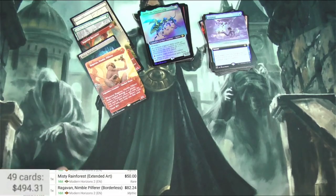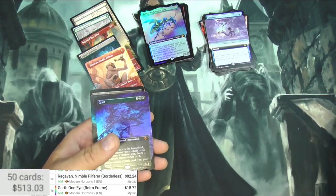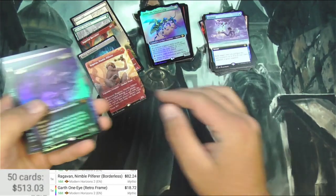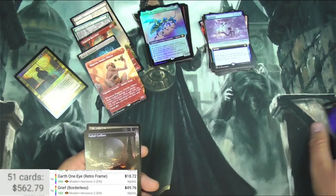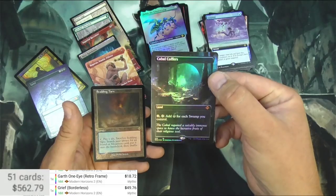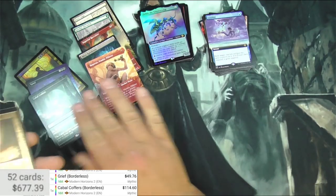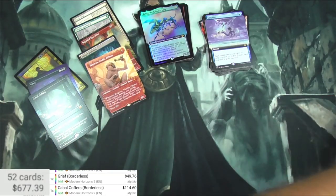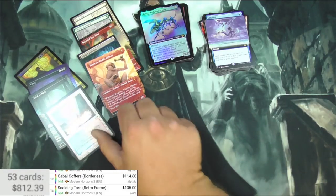Now we got the foils coming up. Definitely better than my last box. Garth One-Eye, $18. Grief Showcase, $49. There's that Cabal Coffers — my second one — $114. And Scalding Tarn, this is the etched foil, $135. Well, that was quite a box!